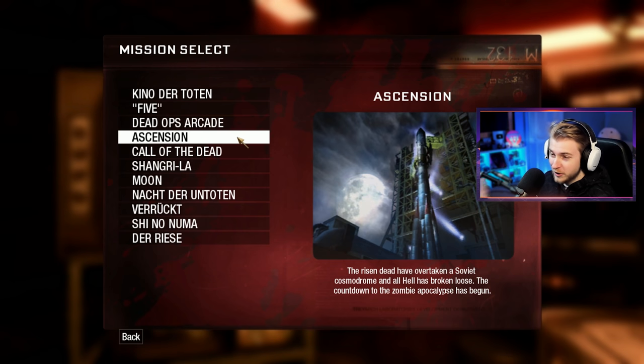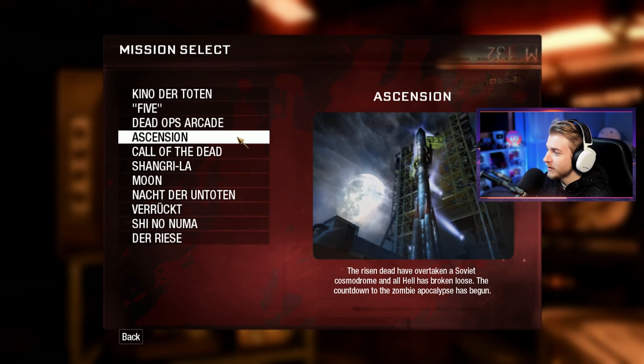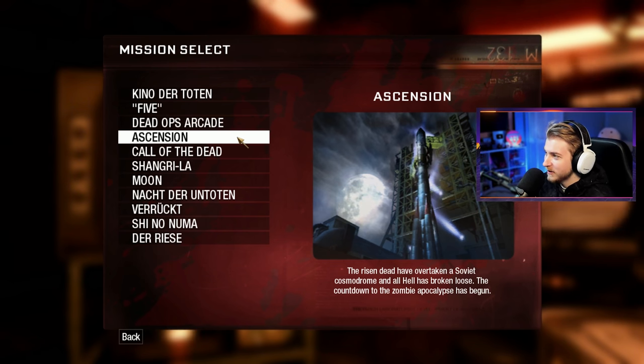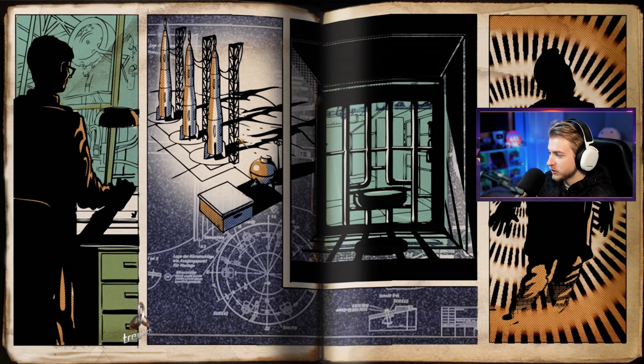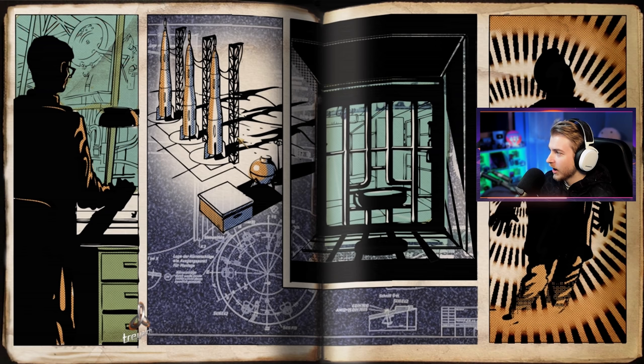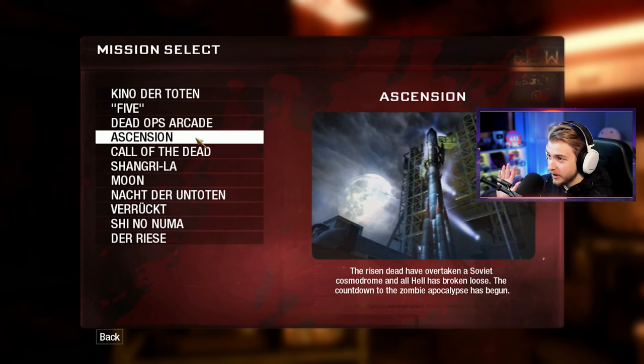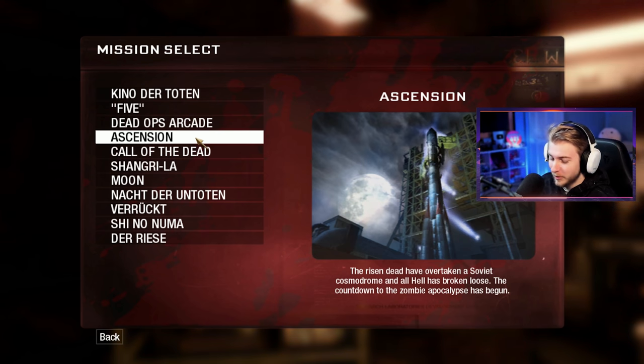I'm not gonna lie, I've already tried to record this video like four times and every time it's crashed when I've tried to launch Ascension. Let's try it one more time and see if it works. The splash screen's working — oh my god, it crashed. I think I have it all sorted out. I think the problem was I didn't have the multiplayer downloaded, but let's go ahead and hop into Ascension for real.